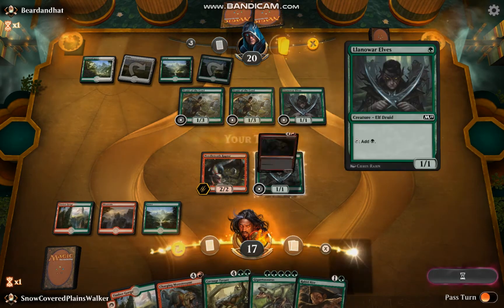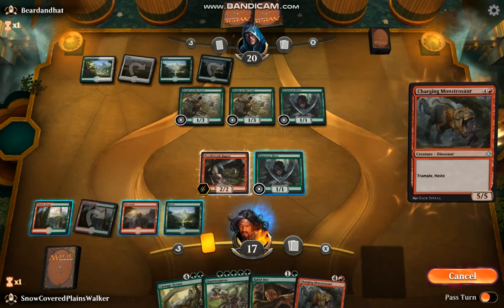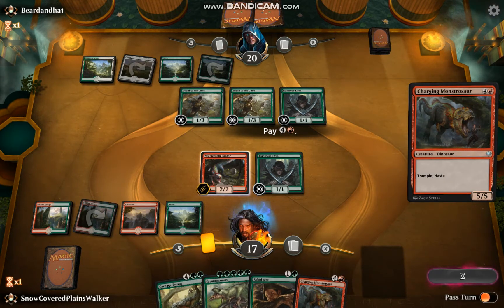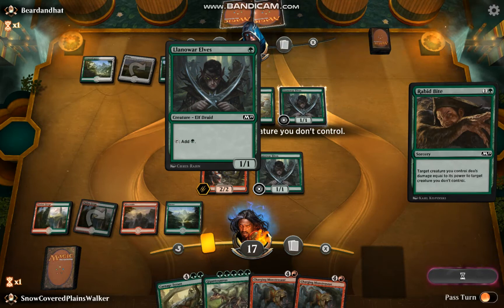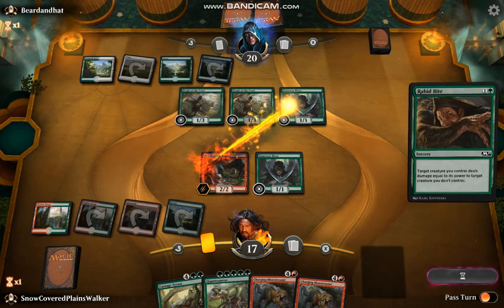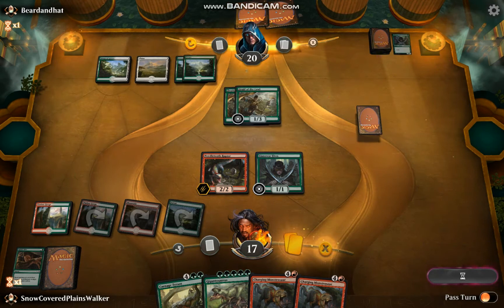They've got a lot of mana going. I can't slam the Montresaur yet — I need one more mana. Instead, I will Rabid Bite — have my Needle Tooth put the hurt on that Llanowar Elves. Slow down there, ramp. No attacks, pass it back.